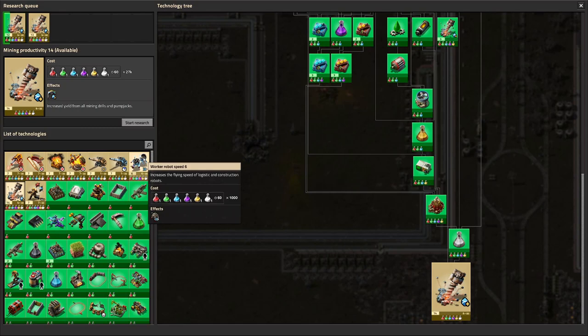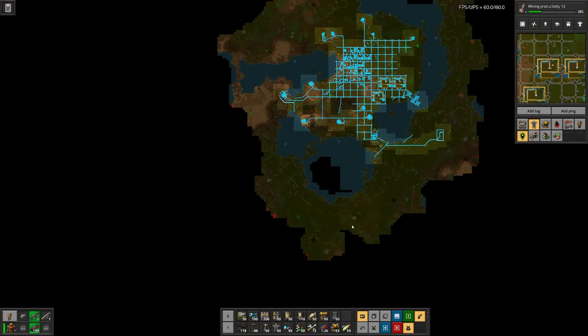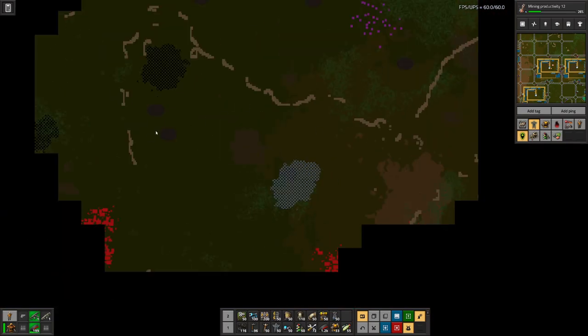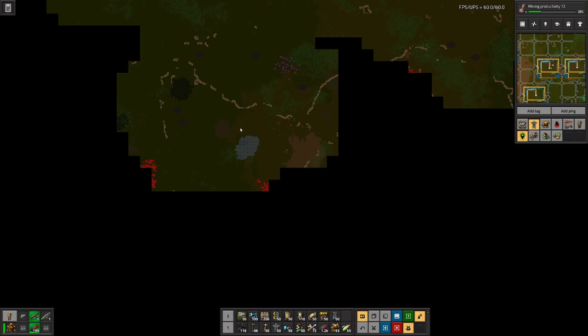And I think next I will do the same for laser damage and then robot speed. Robot speed — after about seven researches on that, we're good on the speed and then we can focus on productivity and laser damage. Because I have been walking around clearing out more area, and out here the alien nests are getting a bit big, so I occasionally resorted to nukes. And here we can see there is a hole in the ground there as well, so the nests are getting pretty big.